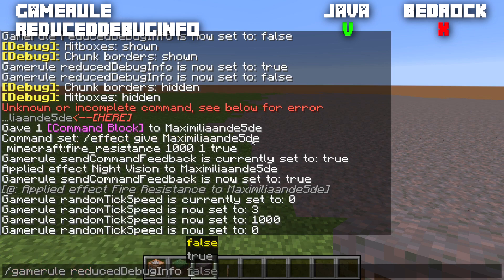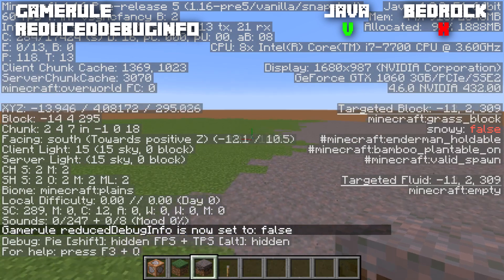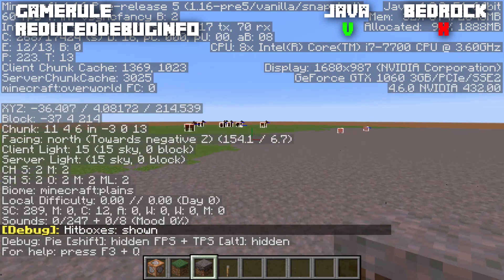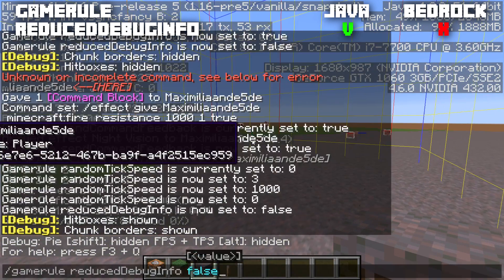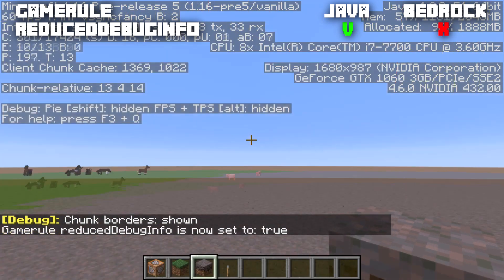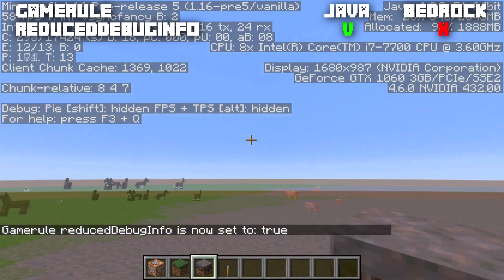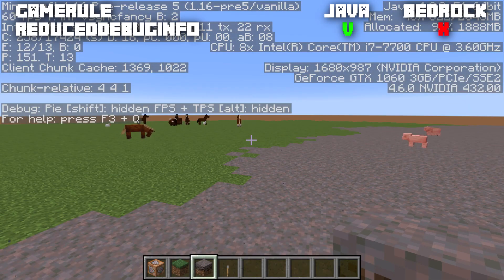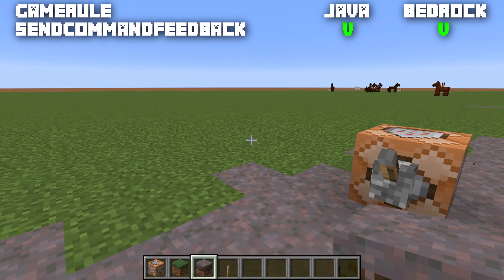The game rule reducedDebugInfo is Java-only, normally set to false. It affects the F3 debug screen, the entity hitboxes (F3+B), and the chunk borders (F3+G). When set to true, chunk borders and hitboxes disappear and the debug screen is significantly reduced — you no longer see your full coordinates, only coordinates relative to your current chunk.